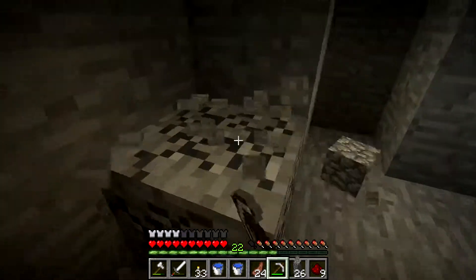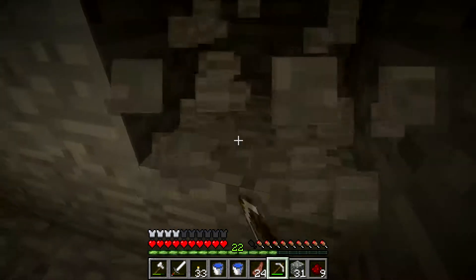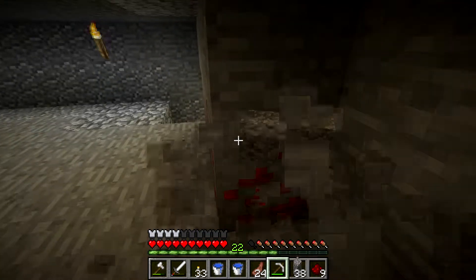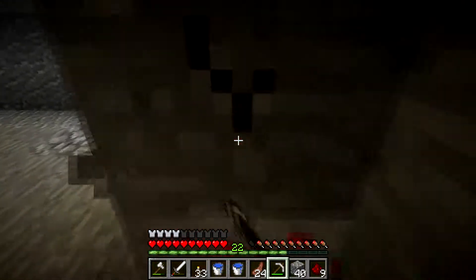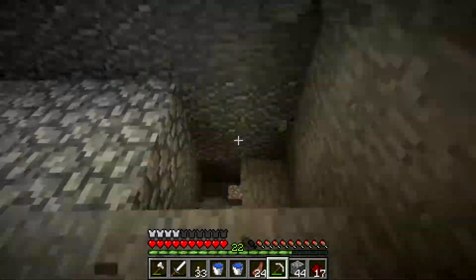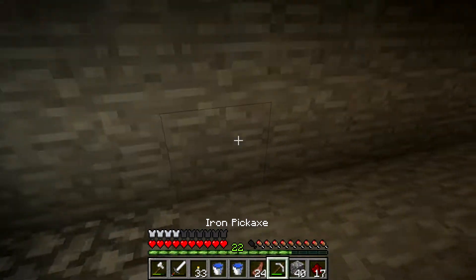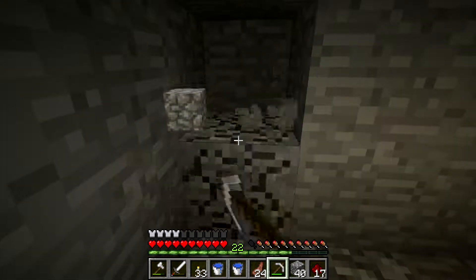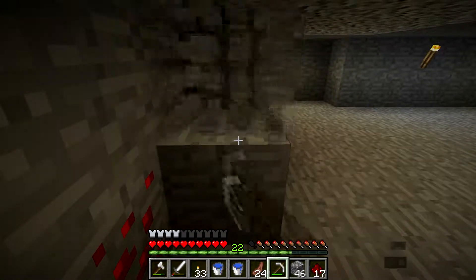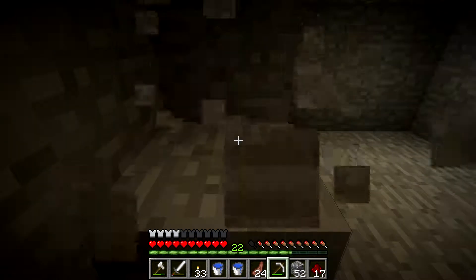What I can do is — when we find diamonds — I might just mark them, and then get Fortune on a pickaxe. Because you can get Fortune on any pickaxe, and then we can mine the diamonds and get basically double the diamonds. I think it might even be triple if you have Fortune 2 or 3 — possibly quadruple, which would be insane.